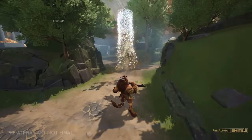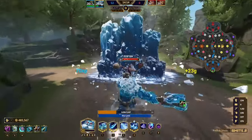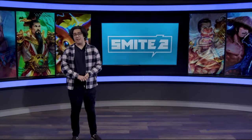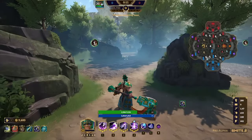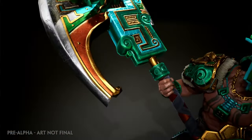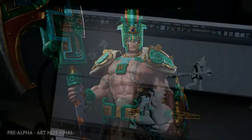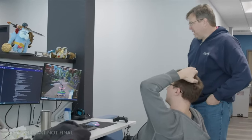Watch how Anhur's pillar dissolves into sand, how Chalk's rain wets the ground, and how Ymir's wall freezes the nearby environment. These effects will increase your immersion in the world and your sense of godly power. We looked at every god and made subtle changes to stay true to the god, whether it's a visual balance pass, an overall fresh coat of paint, or minor proportional changes so Chalk doesn't have a dad bod anymore. No matter how big or small, we've been looking into everything and working hard to really push the boundaries of what SMITE 2 can be.